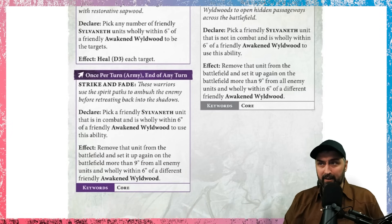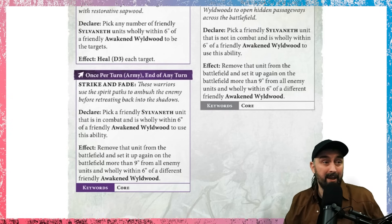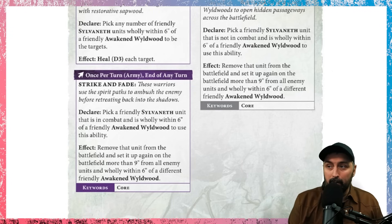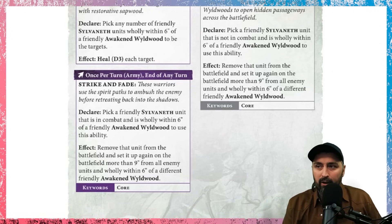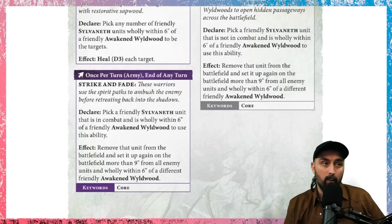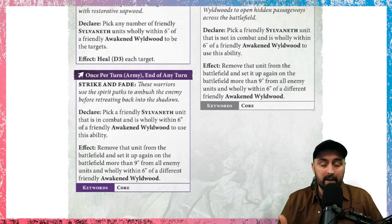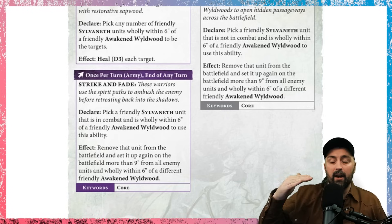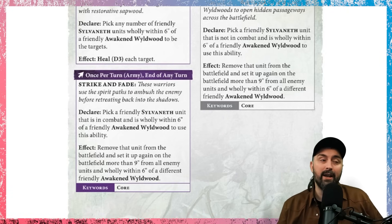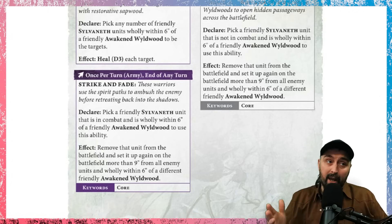Next one is Strike and Fade. This is done once per turn for the whole army at the end of any turn - which does mean the end of every turn, which is really big. Pick a friendly Sylvaneth unit that's in combat and is wholly within 6 inches of a friendly Awakened Wildwood. Remove that unit from the battlefield and set it up again more than 9 inches from all enemy units, wholly within 6 inches of a different friendly Awakened Wildwood. This is different to how it previously worked in Age of Sigmar 3, where you would charge in, fight, and immediately teleport away.